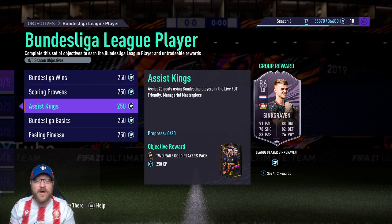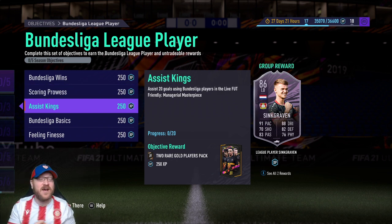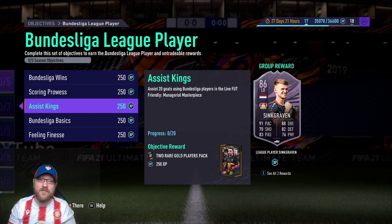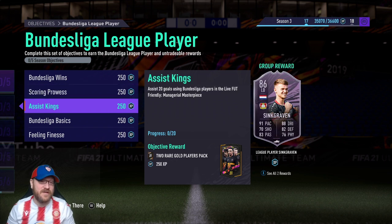The next one falls right in line: assist 20 goals with Bundesliga players. The only thing to be cautious of — I know a lot of you like to bring in Loan Maradona or Loan Mbappe. Remember, they're not Bundesliga. So if you're banging in all your goals with Mbappe and score a hat trick with him but don't score with anyone else, that may make it take a little bit longer to complete. Make sure you're getting goals and assists with Bundesliga players.